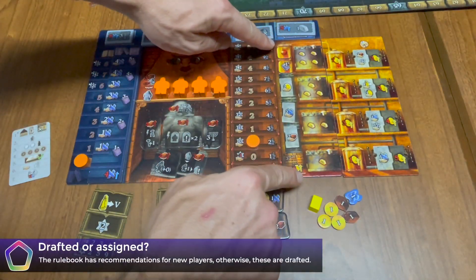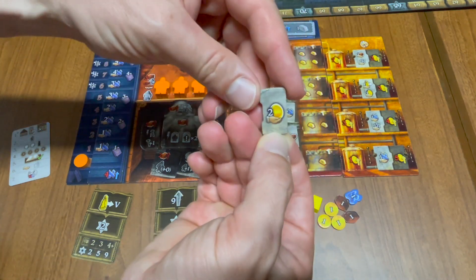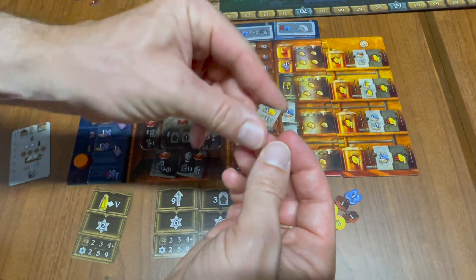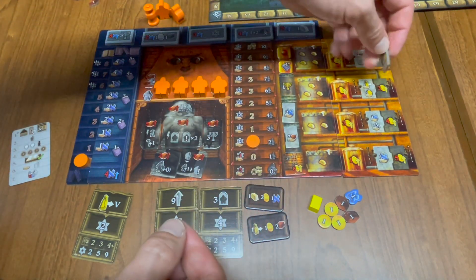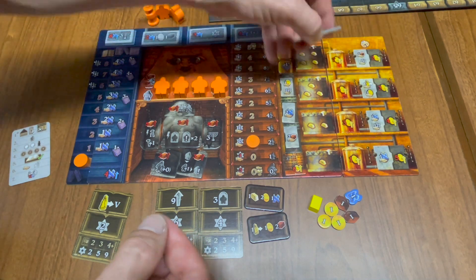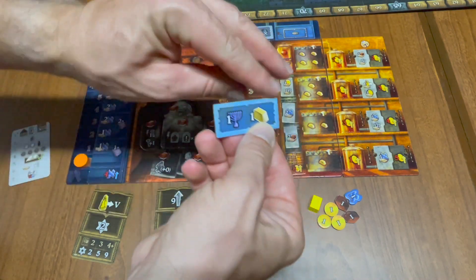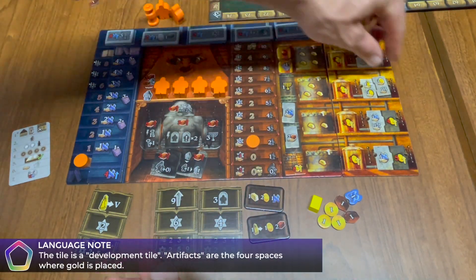The development tiles for artifacts are also unlike the other development tiles. These are two-sided, and it does not matter which side is face-up at the beginning of the game. They are inactive until they are built, and only when they are built will you decide which side to lay face-up. You will also notice that while the menorah is on the colorful side of the other development tiles, here it is revealed when the artifact is moved.